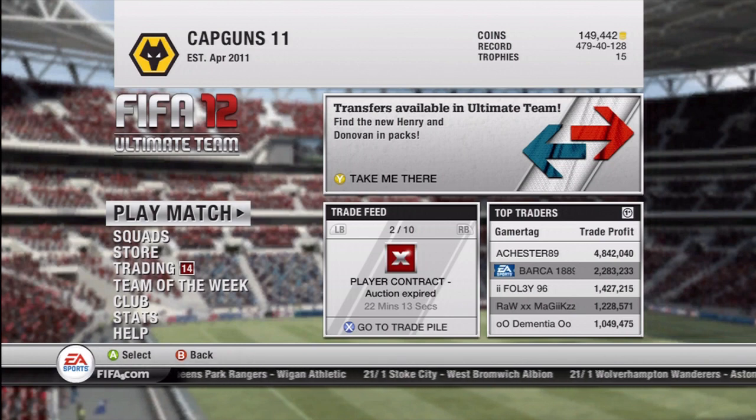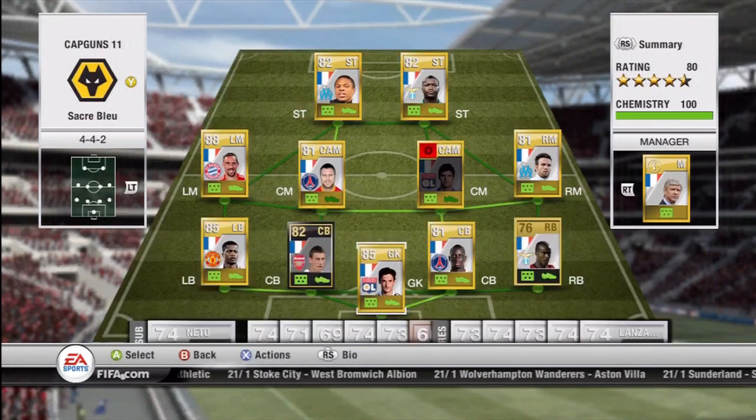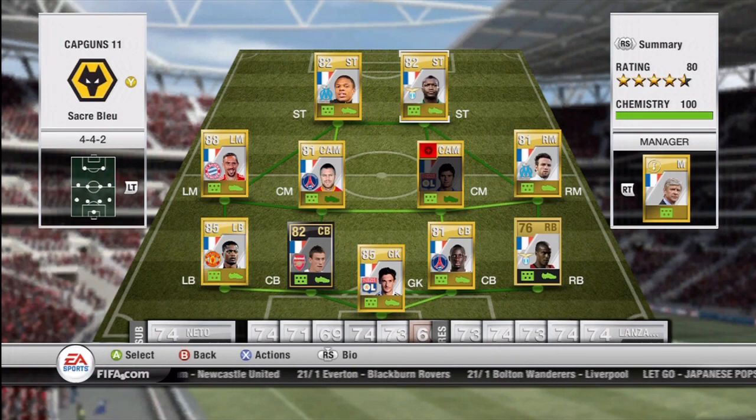Let's get into this and have a look at some of my squads. I'm going to show you three different squads. The first one is a squad I only made the other day but I'm having a lot of fun with it. It's this 442 French team. I have strikers Remy and Djibou Cissé, both of whom are really fast, about 6 foot tall, and have 80 heading, so they're both very good strikers. They both have 4-star skills which is awesome.